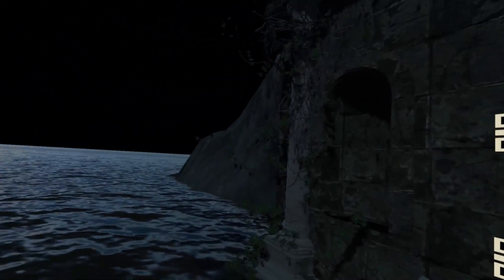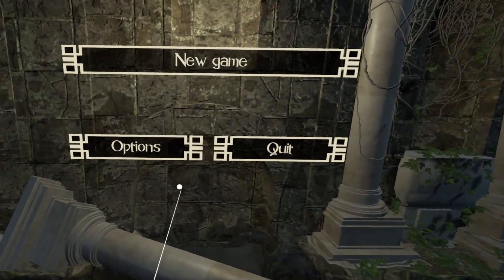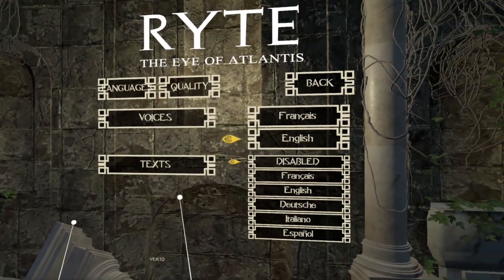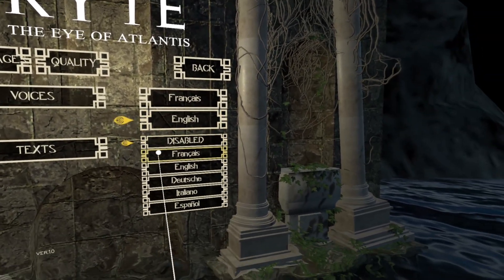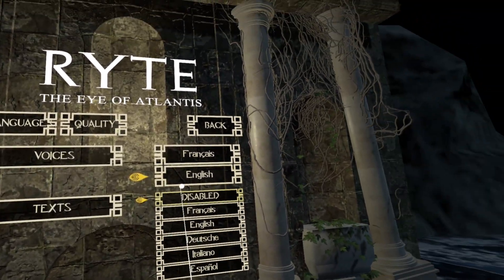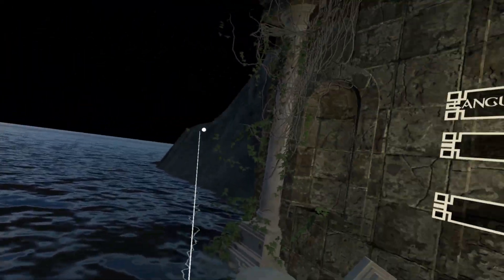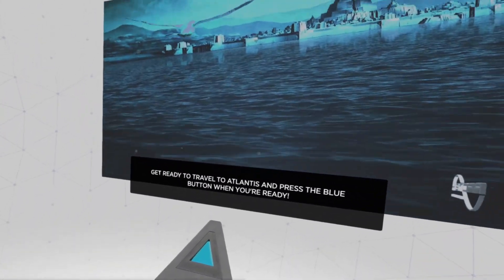When first firing up Ryte, I was presented with a very nice title screen with a crisply textured wall and a settings menu beckoning me to discover more. One of the first things I noticed was the lack of experiential VR customization — there were only options to change graphical settings between three presets, in addition to language preferences. Undeterred, I decided to give the game the benefit of the doubt and jump in.